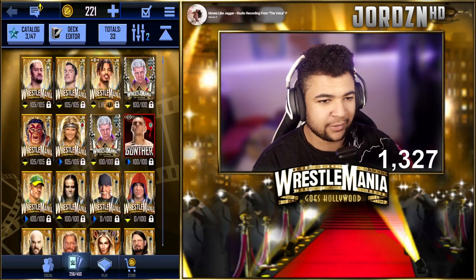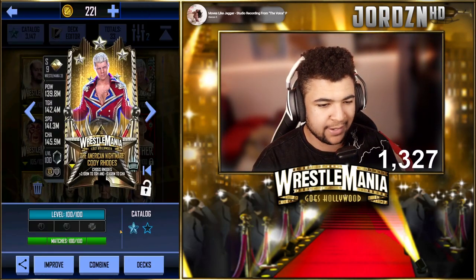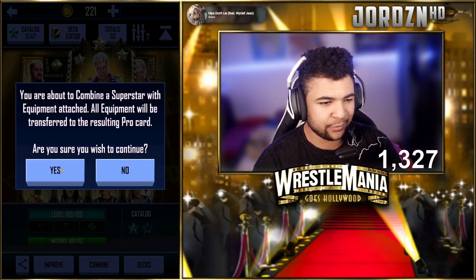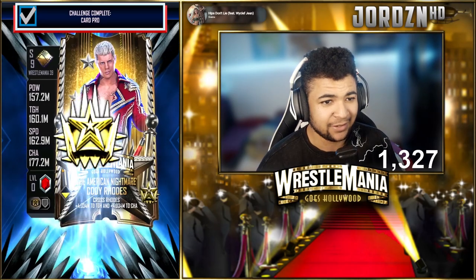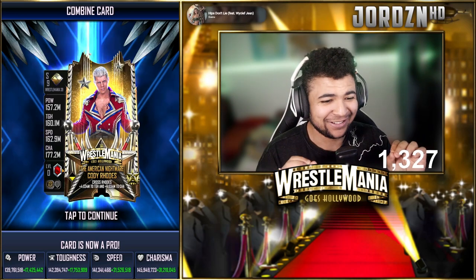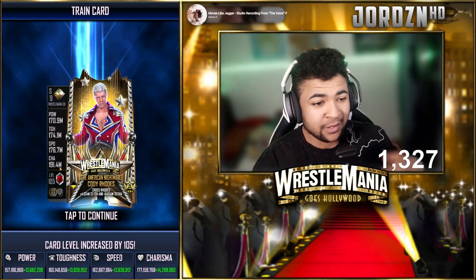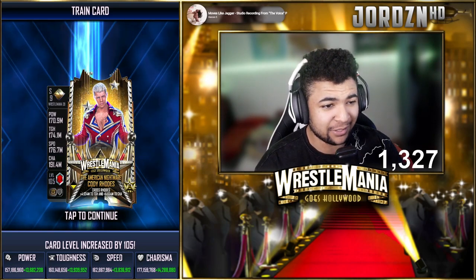Welcome back to the video. As you guys can see right now we are able to combine our Cody Rhodes card. I've got the full heroic and yes they are both done, both on 300 games. The reason that one's up there is because of the equipment — we're going to combine. We know about the equipment. Let's have a look at the animation, I haven't seen it yet. Oh wow, that goes hard, that goes really hard, that goes insane. The stats on it already are incredible. I've just maxed him out to level 105 and the 191 million charisma — that's without him being on momentum as well.